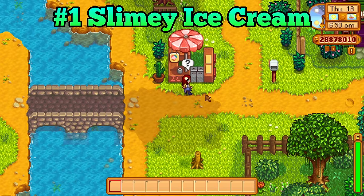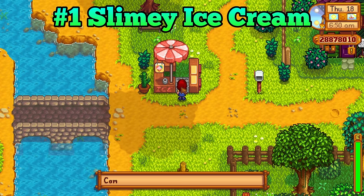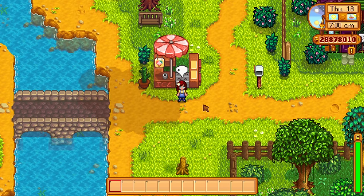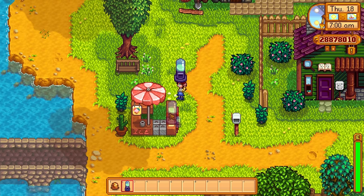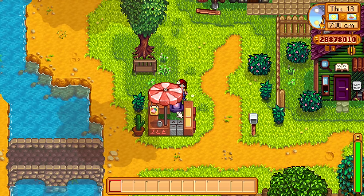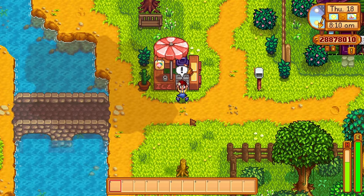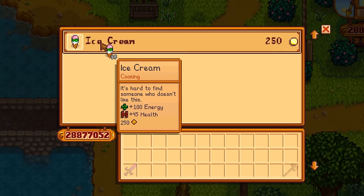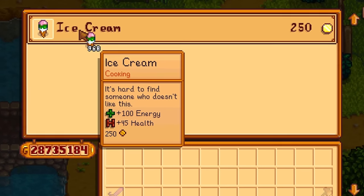Do you want some ice cream on a warm summer day but can't because Alex hardly ever shows up for work? All you need to do is hatch a slime by the ice cream stand. For some wild reason, the game then thinks that the ice cream stand is being manned by a staff member and will allow you to buy some ice cream.